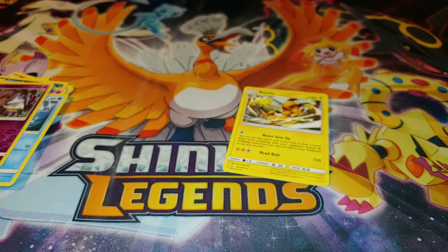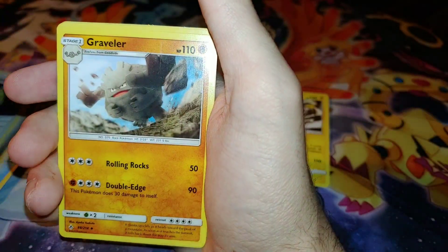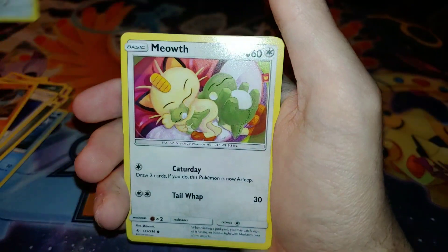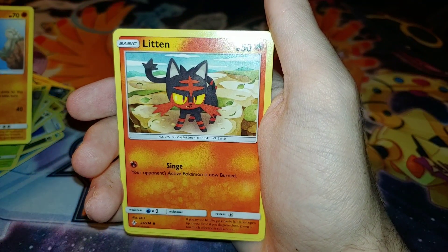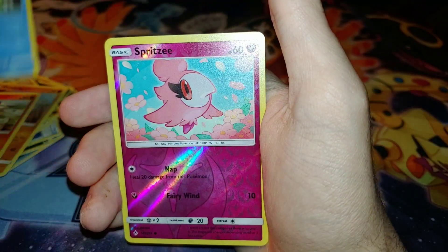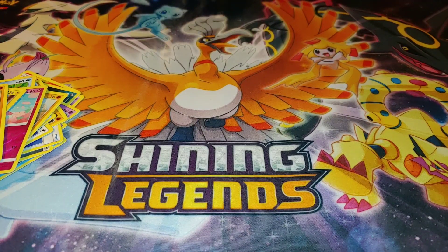I'm going to open this one off camera. Okay, pack two: Metal Energy, Metal Core Barrier, Graveler, Purrloin, Meow, Grubbin, Electrike. Geodude, Latios, Frokie. The reverse rare is a Spritzee, and the rare is non-holographic. So far not so good.